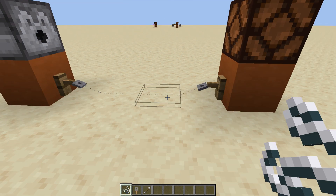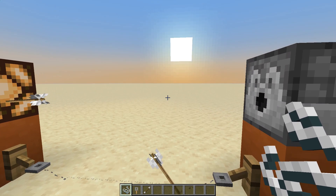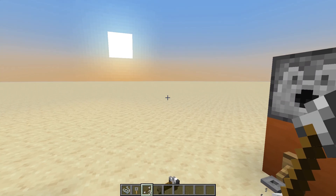Tripwires consist of a wire that spans between two tripwire hooks and can be set up to be up to 40 blocks long. It is triggered when a player, mobs, or an item crosses it.